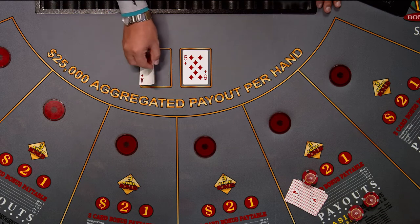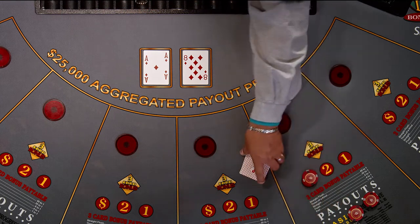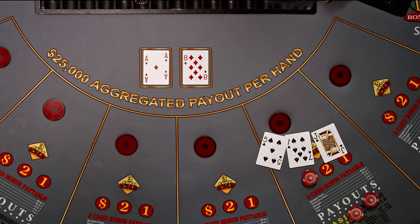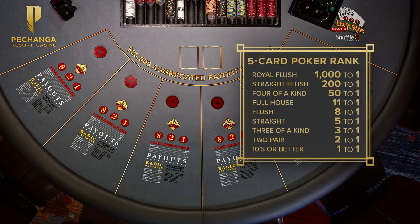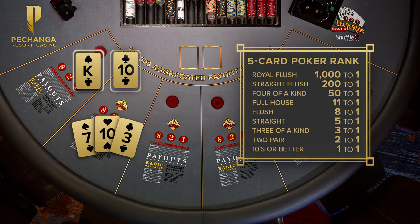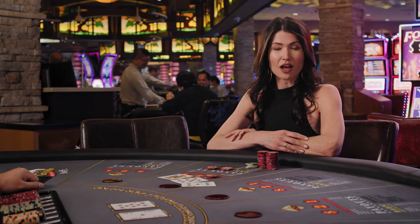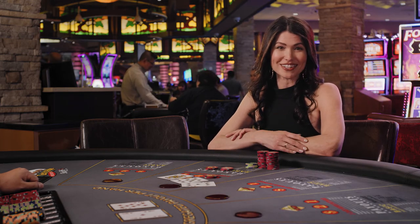The dealer will then turn over the second and final community card, and reveal all of the players' cards on the table for evaluation against the pay table. Since this is a poker-based game, the payoff will be in accordance with their five card poker ranking. A player must have obtained a pair of tens or better to qualify — if not, they automatically lose. Those who do have a qualifying hand will be paid odds on all active bets. Any bet that was returned to a player does not get paid.